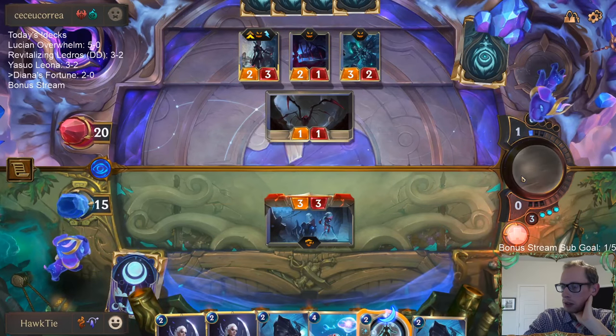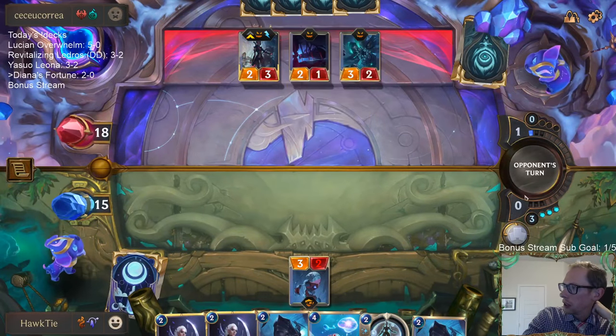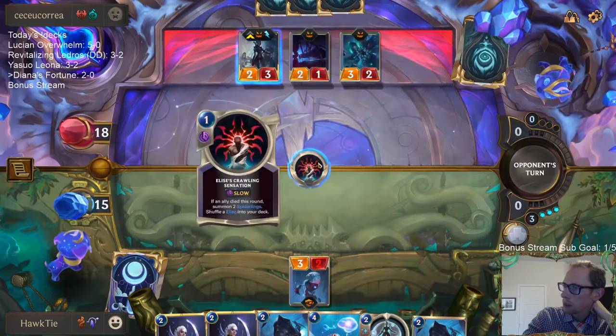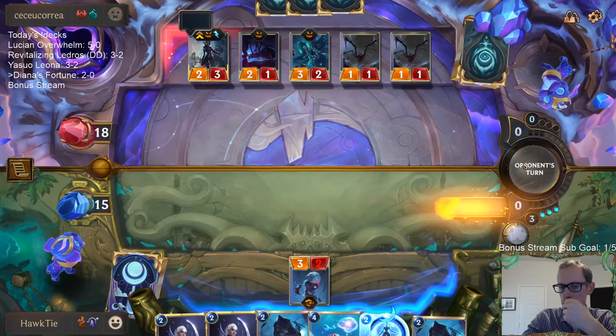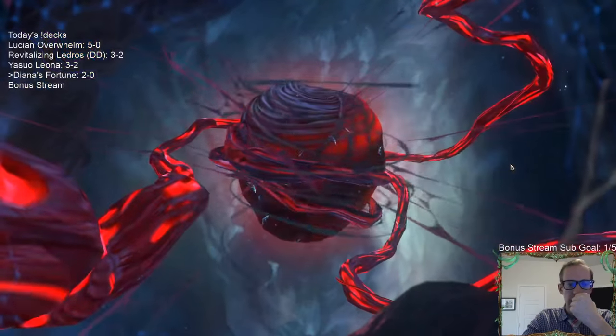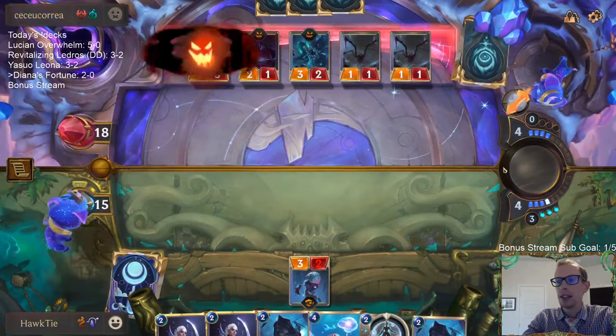It's an odd block. They have to have the champion spell for Elise - that's the only reason to make that block. Yeah, I don't like that wording either with Negate - it's odd for sure.